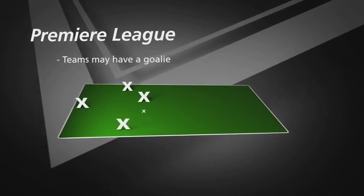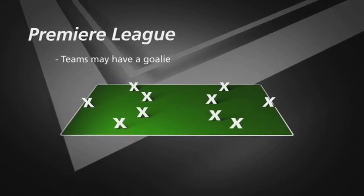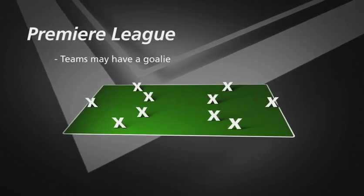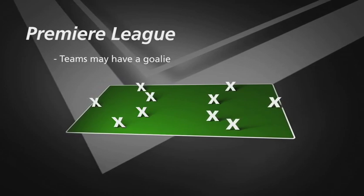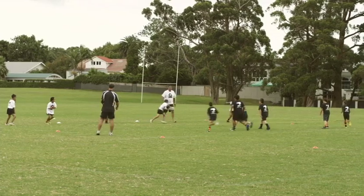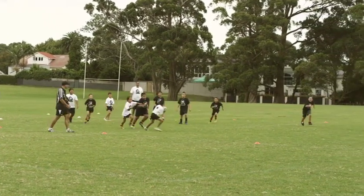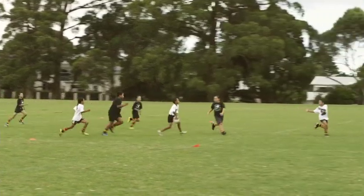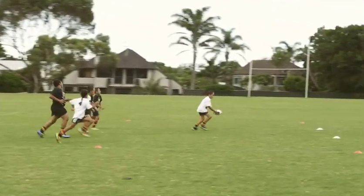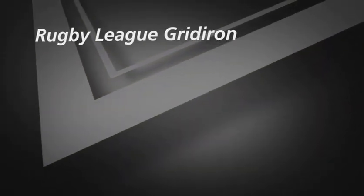This game is called Premier League. It's much like soccer, however players can pass or carry the ball to teammates rather than just kicking. You score a goal by passing or carrying the ball through the goal at the opposite end. Each team can have a goalie. A changeover occurs on any dropped ball or two-handed touch. Players can run with the ball freely if they wish.